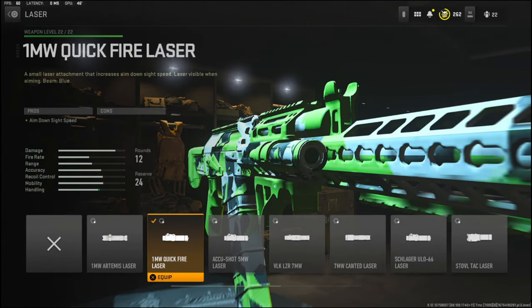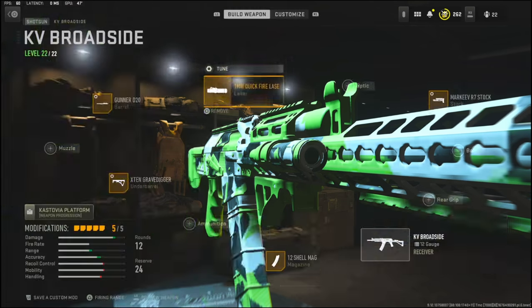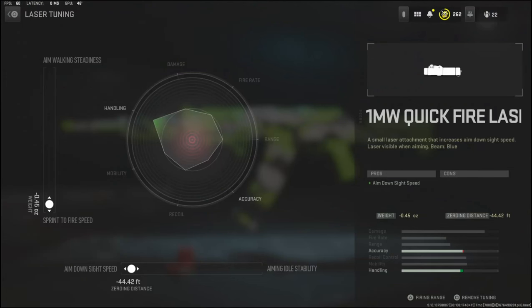Over on the laser I'm going to be using the 1 milliwatt quick fire laser, which adds aim down sight speed. For the laser tuning — I'm pretty sure this is new or they just added it, I don't remember seeing tuning for lasers — I'm going with negative 0.45 ounces to the weight to add sprint to fire speed, and negative 44.42 feet zeroing distance for aim down sight speed.